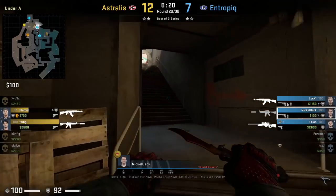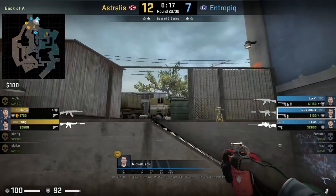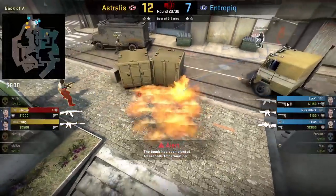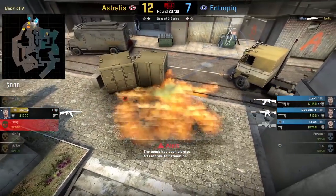Nickelback has an easy way to molly off default by throwing it off the truck. He doesn't need to jump to look for the truck — he can just back up a bit and see it. Unfortunately the molly comes a little bit too late as the bomb gets planted.